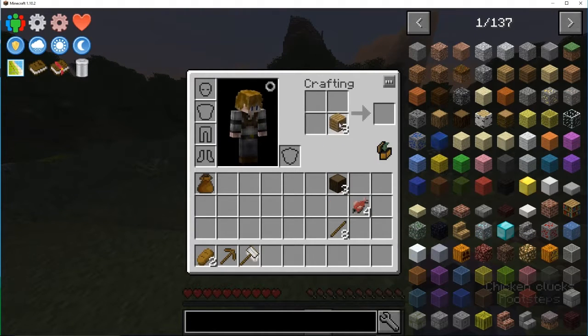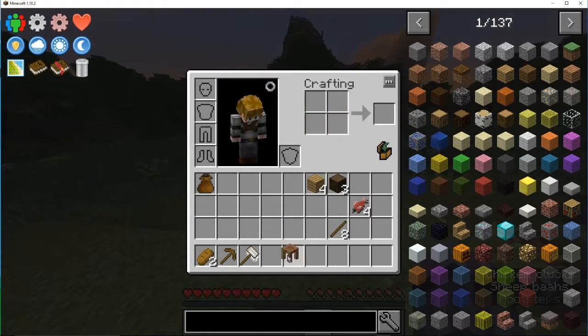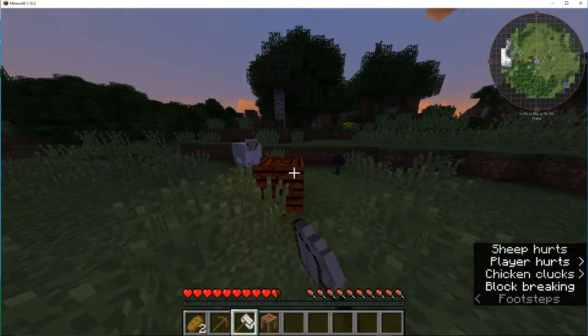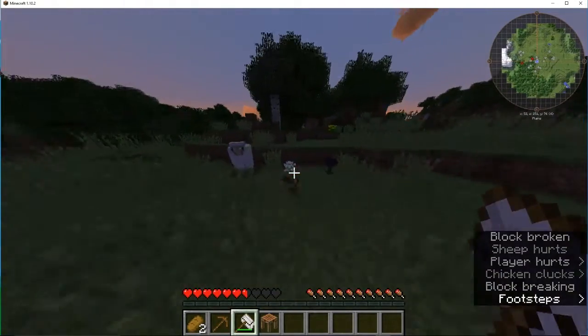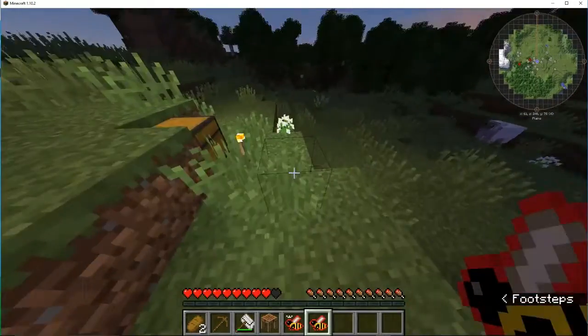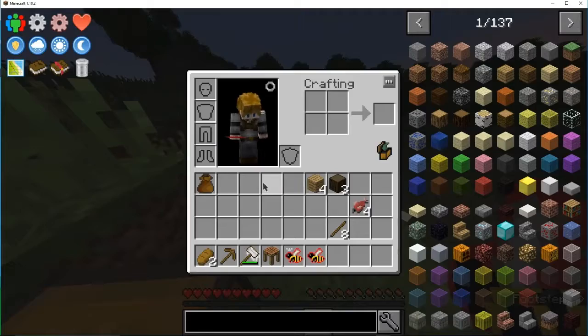First of all, crafting table — I'm going to make it a better crafting table. Let's see what I can do about this beehive. Look at that, I got a meadows princess and a meadows drone. Don't know what either of those do, but okay.